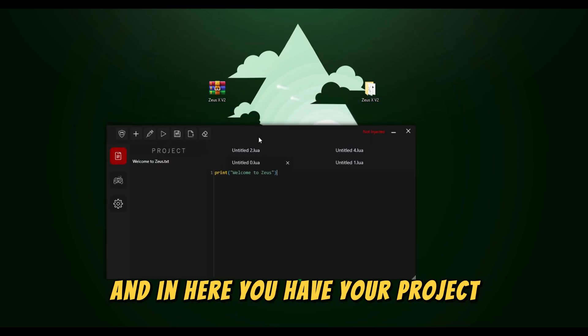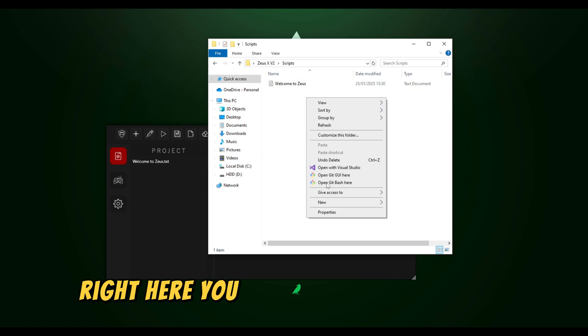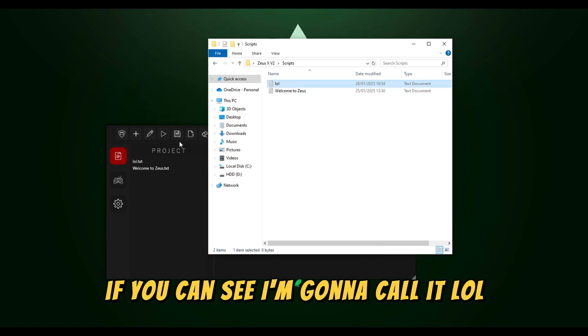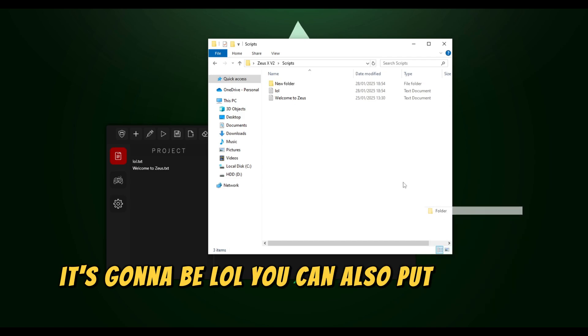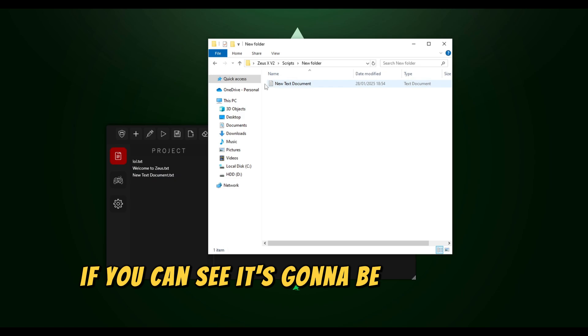And in here you have your project — this is whatever is in your scripts folder. You can also create new ones. I'm going to create a new one and call it LOL. You can also put folders in it, and inside the folder are scripts. If you can see, it's going to be created as well.